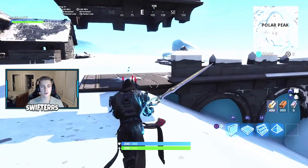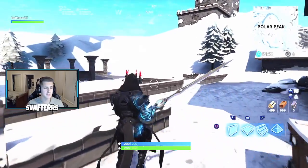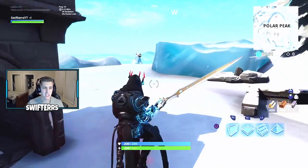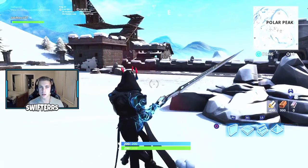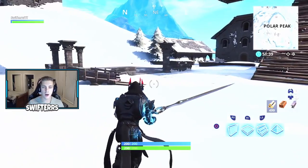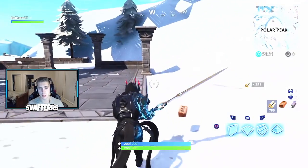That makes for a total of 400 health. Every time you get a kill with the Infinity Blade you are automatically awarded an additional 50 health points. I also think you get an additional 25 health points if you use your thrust jump and make contact with an enemy, though I'm not entirely certain on that exact number. You can go ahead and check out my previous video for all the specifics on the Infinity Blade — the link is in the description below.